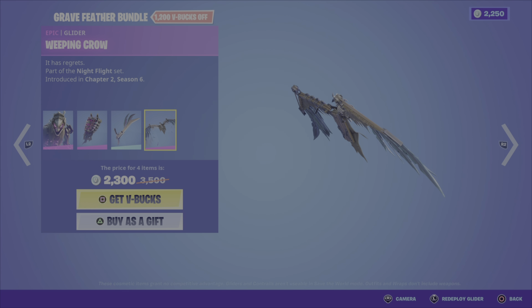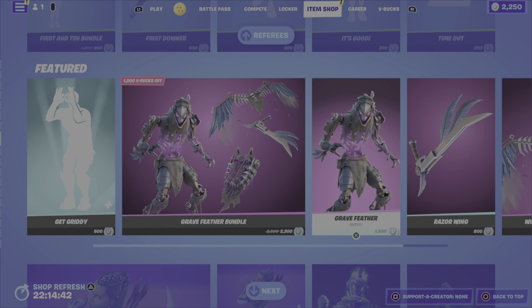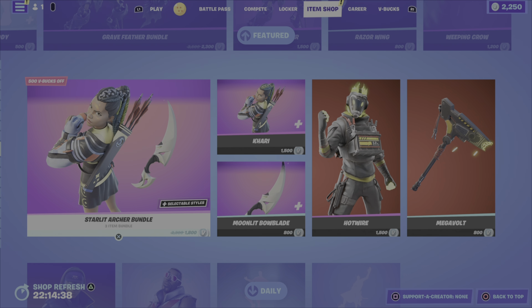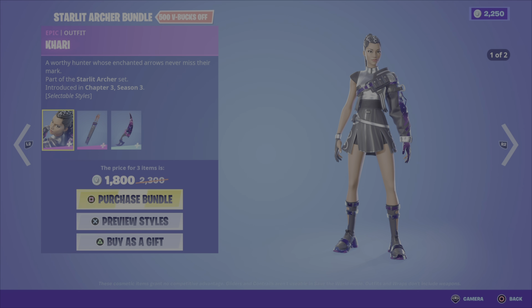And then of course we have the ref bundles. The Penalty Patrol Bundle is the male referees — five of them for 2,000 V-Bucks. And then the female versions, we've got the Renegade Ref Bundle — that's five female referees, 2,000 V-Bucks.